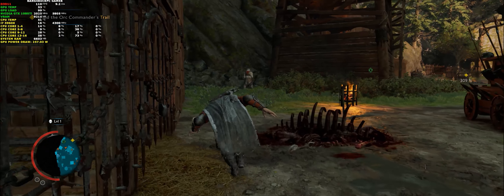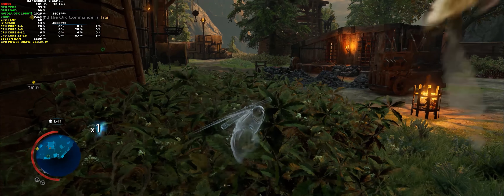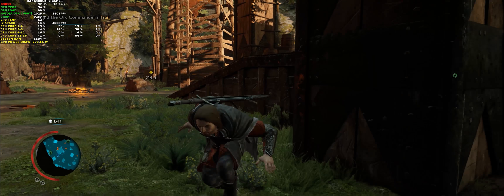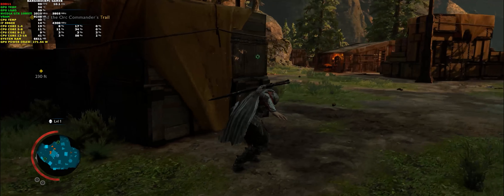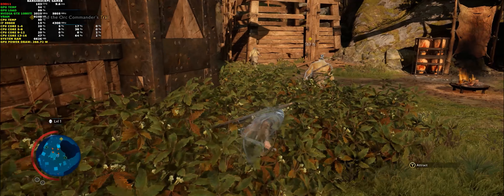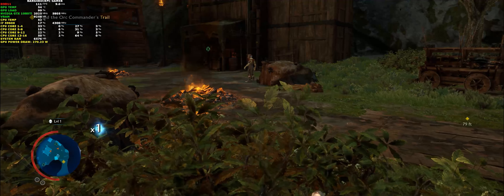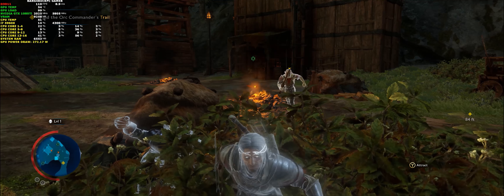I'll try to sneak up on this guy and stealth attack him. I'm looking for their captain — I'm going to try and take him out because these guys are making a siege on Gondor. I think this is the last human city still standing, so we can't allow it to fall into enemy hands. I've attracted him to come into the bush and that's the last thing he's going to know.